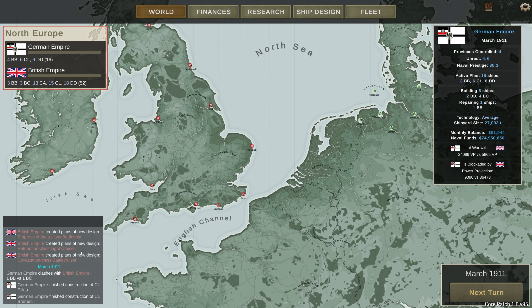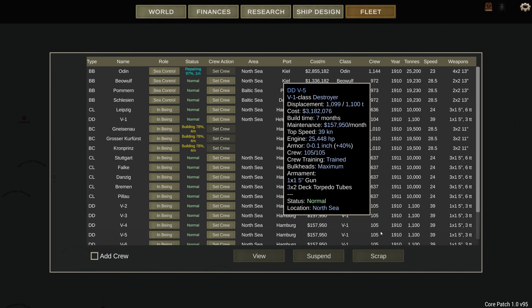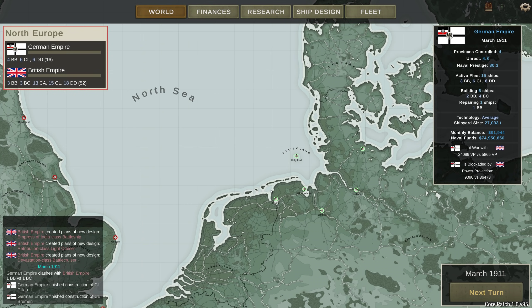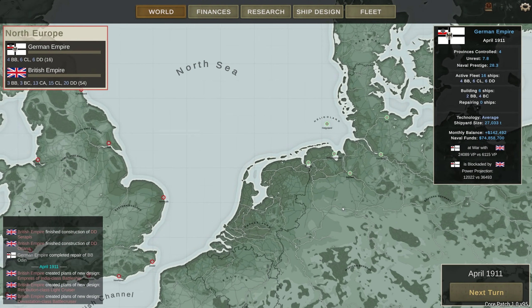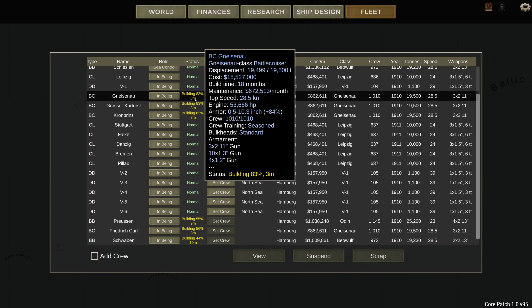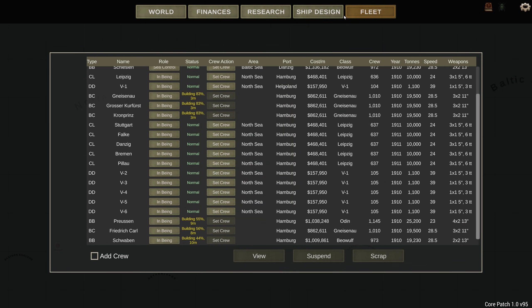I wonder if that was a reaction to me, because we fought all of those and they haven't done very well. We are still doing repairs on the Odin, which is expensive. Let's up our research budget again. Still no missions. We're three months out from the battlecruisers and a few more months out for getting the rest of them.